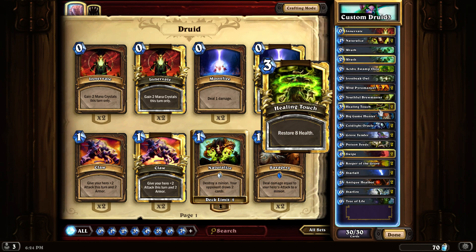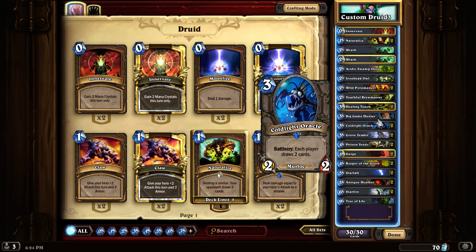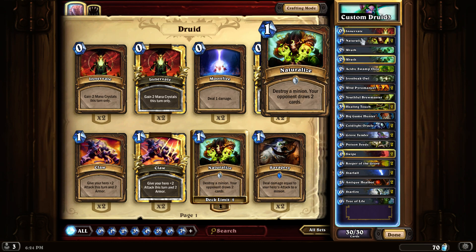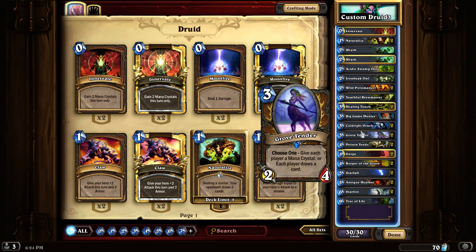As you can see it's filled with removal and also cards that let us draw. We got cold light oracle, growth tender, and naturalize to make him draw more. The naturalizes are actually what kill your opponent. Cold light oracle and growth tender both make both of us draw cards, so you don't really create an advantage with those since we're trying to mill them to get them to fatigue and then let fatigue kill them.